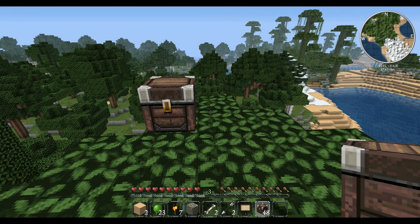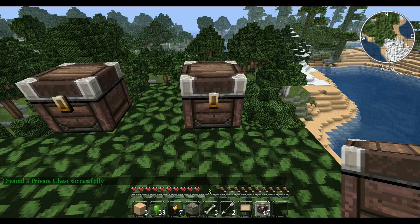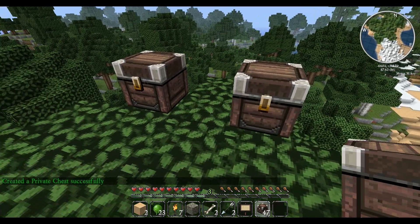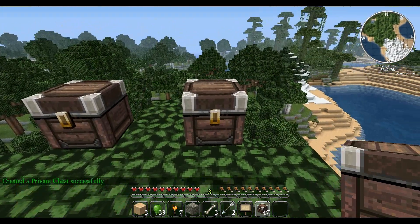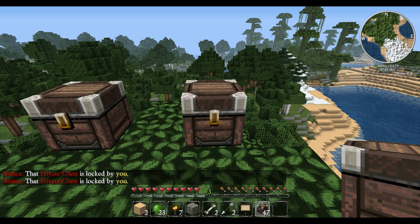Today we're going to be taking a look at a new plugin we're going to be using on the new server, which will be locking our personal items such as chests, furnaces, all that kind of stuff. Now if you want to lock an item you pretty much just put it down and it will automatically create a private chest for you, which is kind of nice. You don't have to type the command to actually lock it.